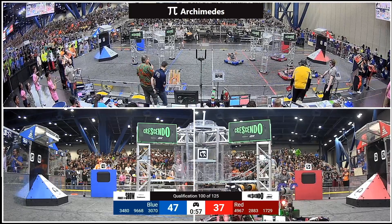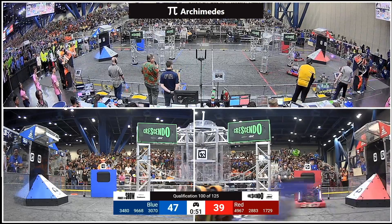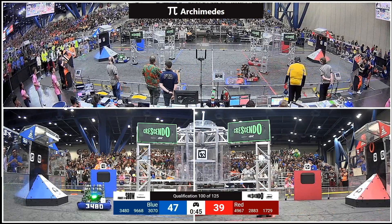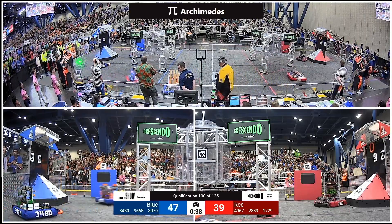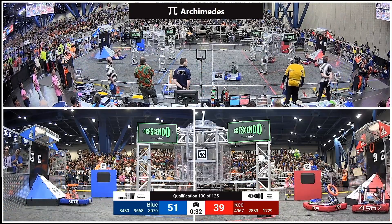1729 blocking the lane to try and prevent 3070 from getting to their source. Meanwhile, 3480 has got a note — they're trying to get away and they've got that note dragging behind them like a tail. They'll pick that up with 40 seconds left on the clock. Blue Alliance has the advantage. 3480 drops the note, leaves it for their alliance partner 3070, who's going to put that up in the speaker.